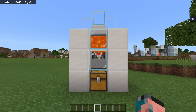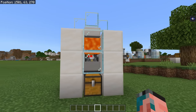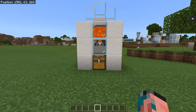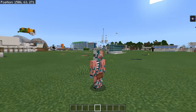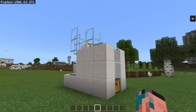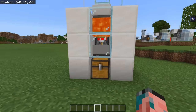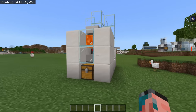The next thing you definitely want is some form of automatic food source. I would recommend a chicken cooker — it is extremely easy to set up early game, doesn't really take any redstone resources, and gives you a really decent source of food. That's a lot of chicken — enough for any player for a pretty long time. You could also set up a cow farm, pig farm, sheep farm, or crop farms. I would highly suggest making a fully automatic food source so you never have to worry about starving.